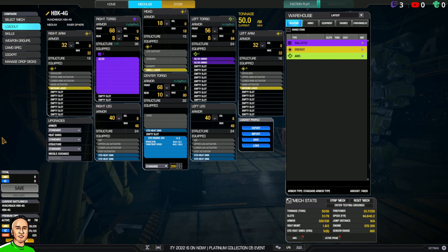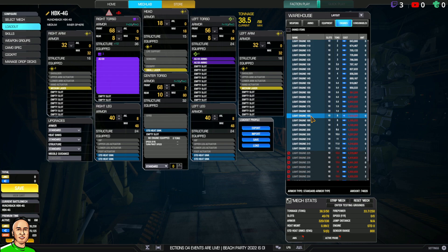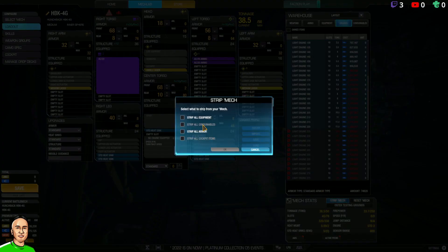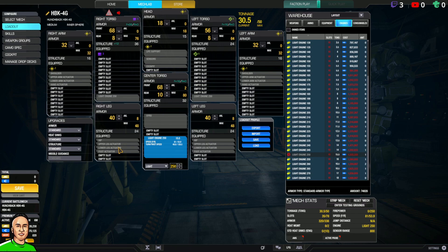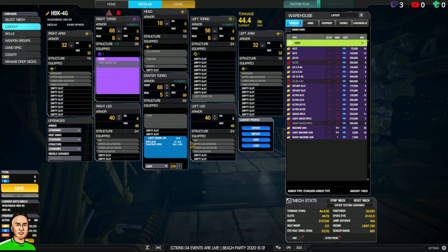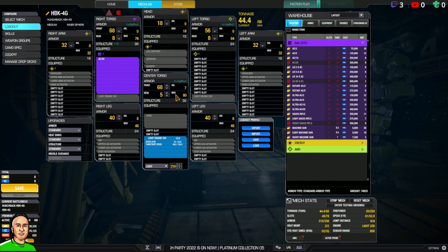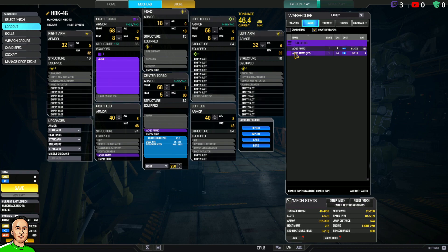So your first recommendation is the 4G. Did you send me the build code? You want a Light Engine 250 — alright, I'm going to strip the whole mech first, that's probably easier. Light Engine 250 in, and now put the AC20 in. I've got four tons of ammo — you can configure it where you want. I'll put two in center and two in each leg.